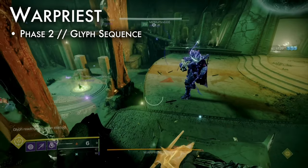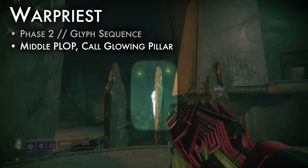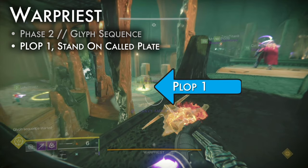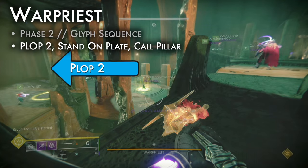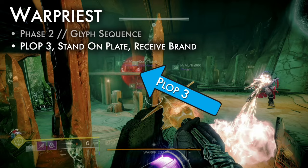Phase 2: determine the glyph sequence. Middle plop, stand on your plate and look at the back of the large pillars. Call out the glowing pillar — left, right, or mid — then leave the plate. Plop 1, begin the sequence by standing on the plate near the first glowing pillar, then call out the next glowing pillar. Plop 2, do the same. Plop 3, complete the sequence by standing on your plate to receive brand of the initiate.